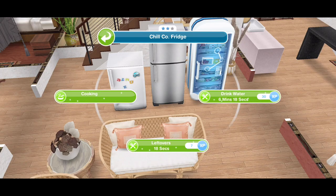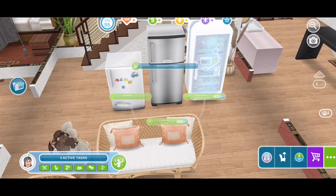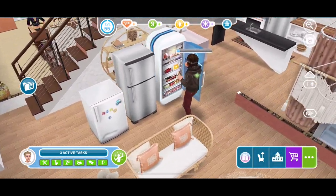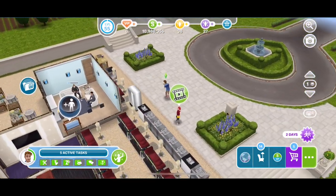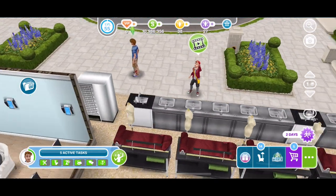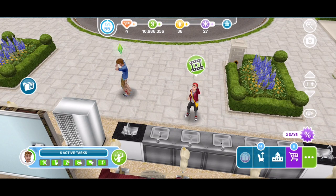There are a few things to note with this update. There is a new action on fridges — you can now drink water. And there will be double rewards that you can get from the paper boy between the 1st of April and the 6th of April.